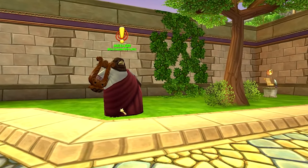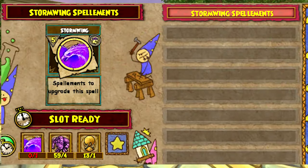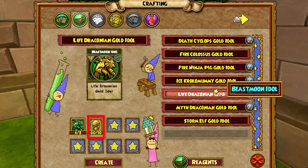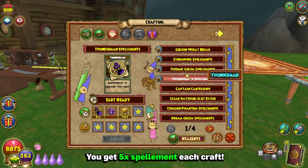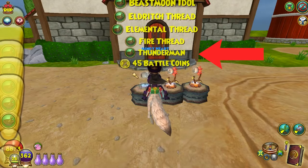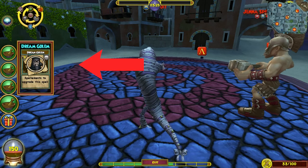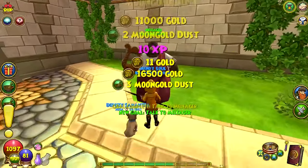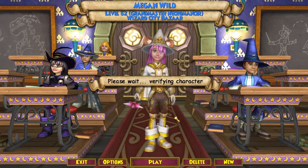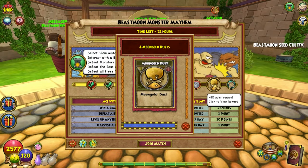There is no point in playing Beastmoon if you don't collect the quest from this guy. He will reward you with moongold dust, which you can then use to craft spellments or unlock new Beastmoon forms. If you want to craft a specific spellment like a Stormwing, Thermic Golem, or Thunder Man for PvP, you get the crafting recipe from harvesting your Beastmoon plants or when you complete the waves in Beastmoon. There are three waves to mayhem and the guy will only give you six moongold dust per character, which is why you see people switch characters to collect as much moongold dust as possible.